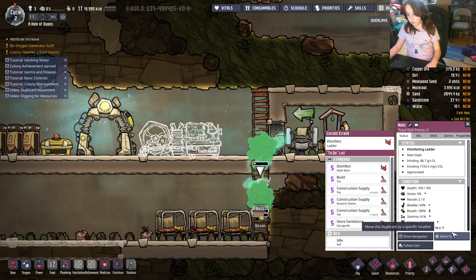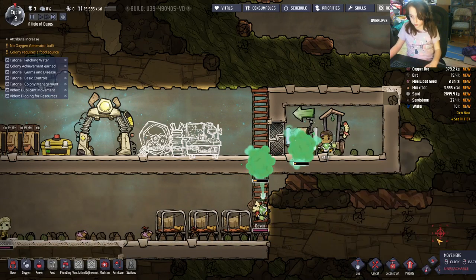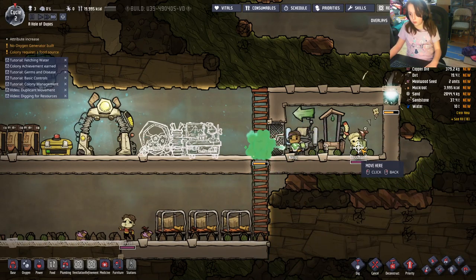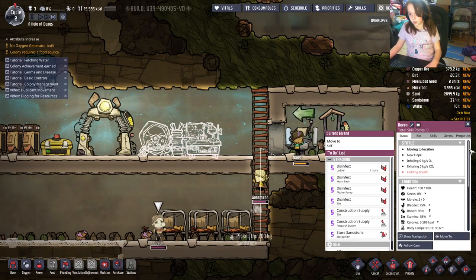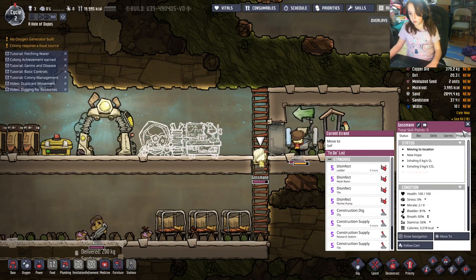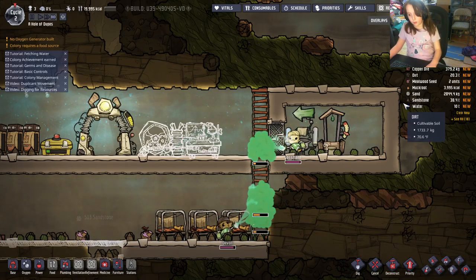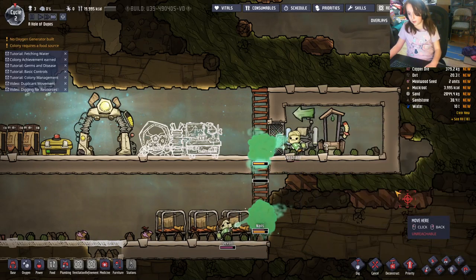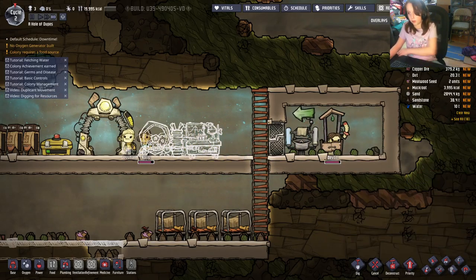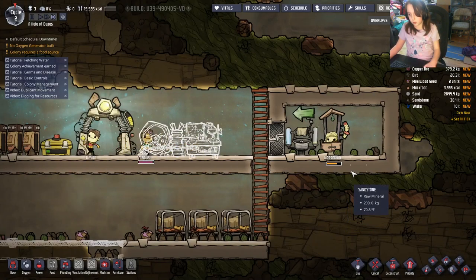I recommend, when you get the chance, if the wash basin isn't working yet and the duplicates are covered in germs, make them wash their hands manually. They wash their hands when they go to the bathroom — they get covered with food poisoning germs and then they wash their hands and they're clean again.